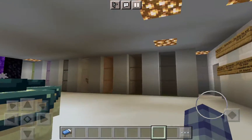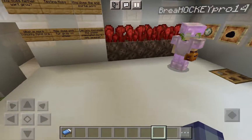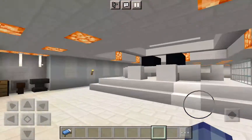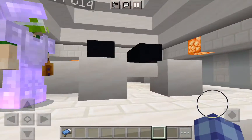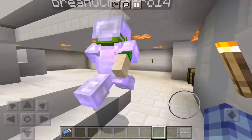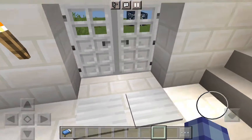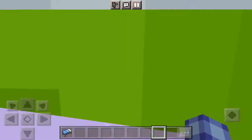Now back up the stairs of doom and we're right here. Here's my nether wart growing area. If I need to go to the nether at any time while I'm doing that, I can walk out to it. And you can see all my sheep spawners, which is really nice.